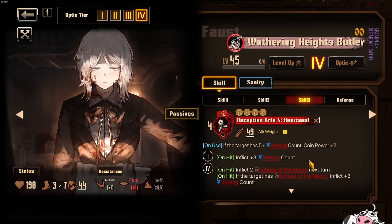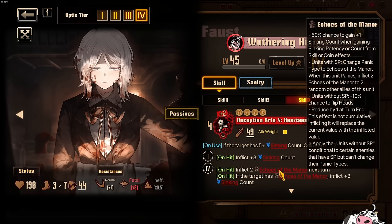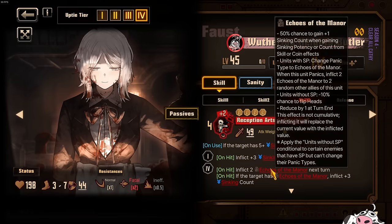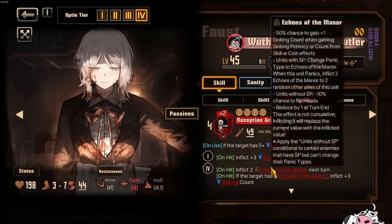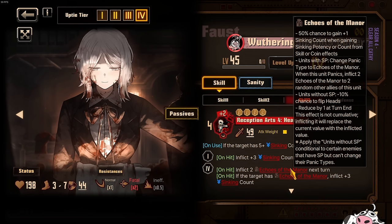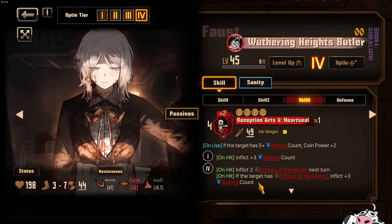This skill also inflicts 3 sinking count and inflicts 2 Echoes of the Manor. I mentioned I was hoping for 3 Echoes, but 2 is still fine. You wait until Echoes is on its last charge, use skill 3, and you refresh it next turn with 2 charges. By that time Otis will have cycled 5 times — enough to get skill 3 back into your hand. So you must use this character in the actual party to properly manage Echoes. The skill also inflicts plus 3 sinking count if the target has Echoes of the Manor, making it a plus 6 sinking count in total.